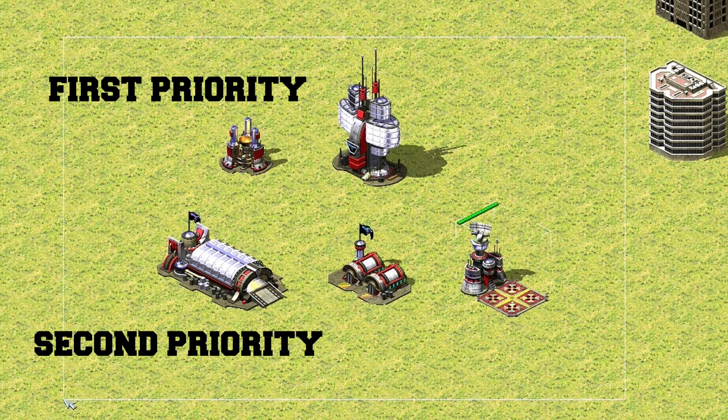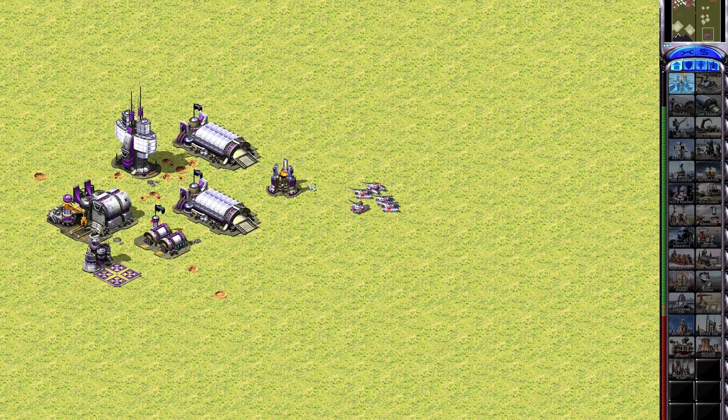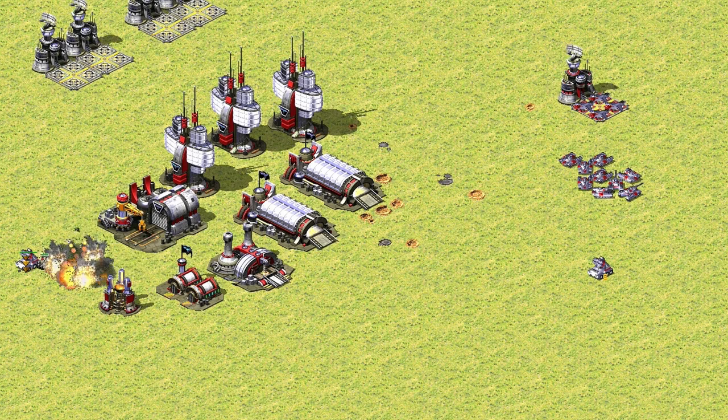A lot of players try to attack a specific factory early in the game — like the power plant or the barracks — to prevent you from building super weapons or slow you down. To counter this, build the same factory that the enemy is targeting. Then when they attack it, repair or sell it simultaneously. This essentially cuts the rebuild time in half.